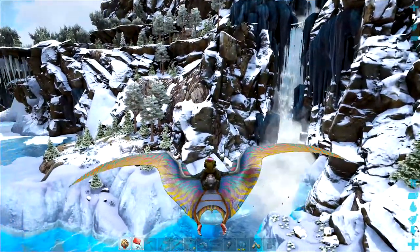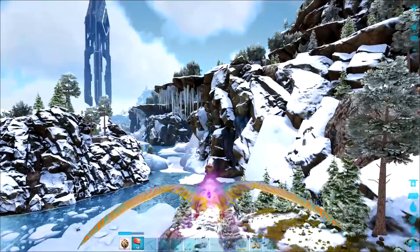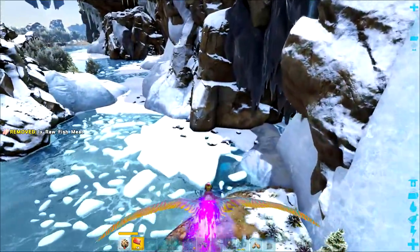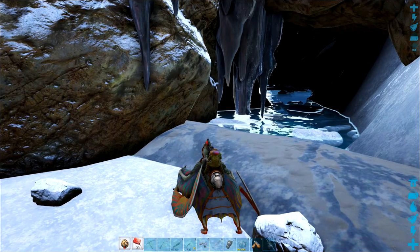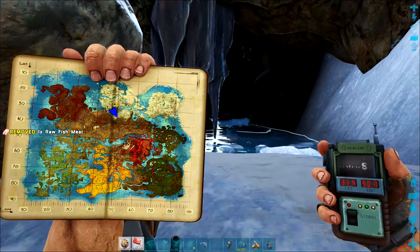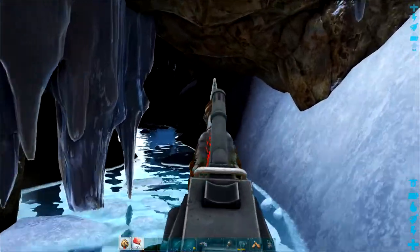Okay, here we are just outside the arctic biome and you're looking for this giant waterfall here as a landmark. The cave is just to the right of it where all the icicles are hanging down over the side of the cliff. The cave entrance is just here. I'll bring up my GPS and map location — we're at 31.4, 50.7, located in the arctic biome. So let's carry on into the cave.